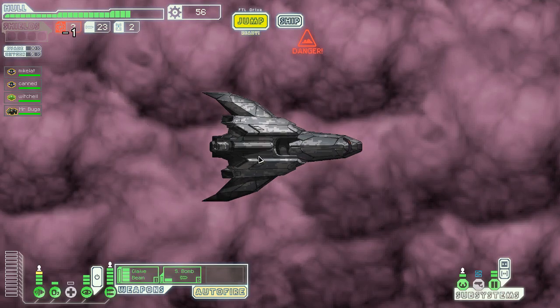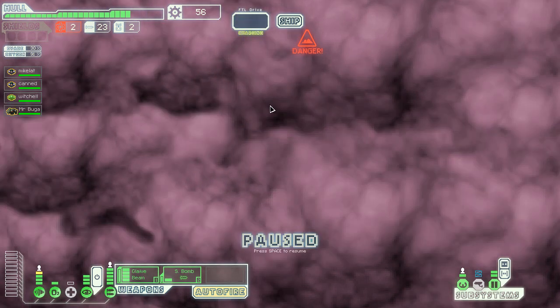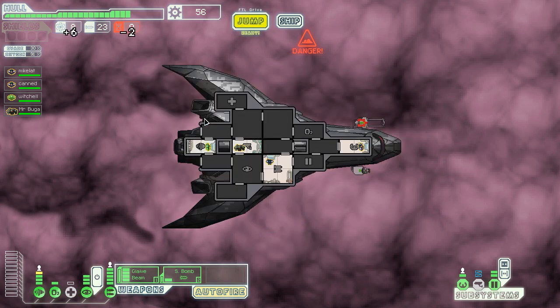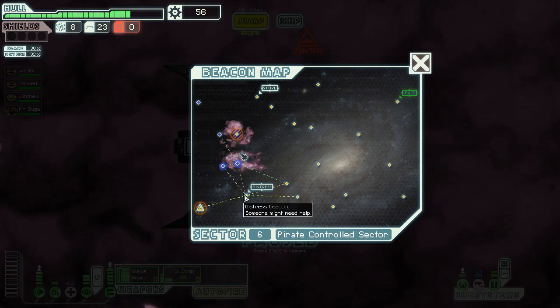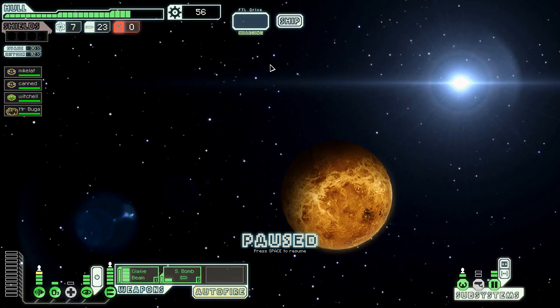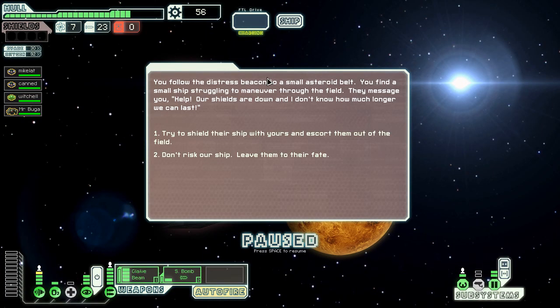We'll go down here and then to the distress beacon, because nebulas are kind of nice to be in. We can get six fuel for two drone parts — I'll take that, because I don't need drone parts. And we'll now go to the distress beacon. Don't really need drone parts, not until the end anyway.